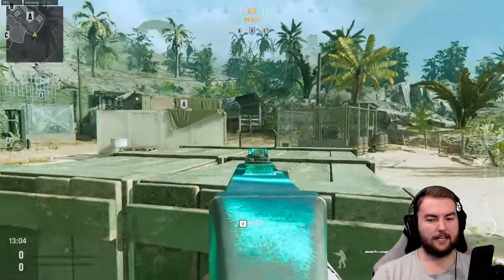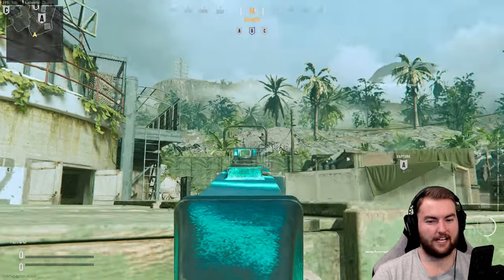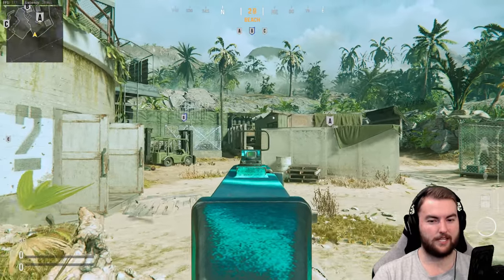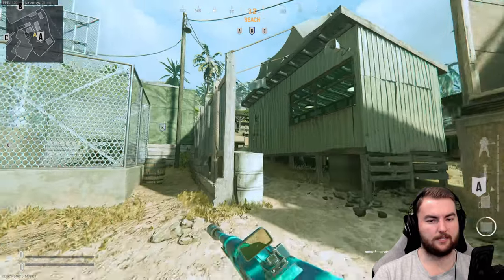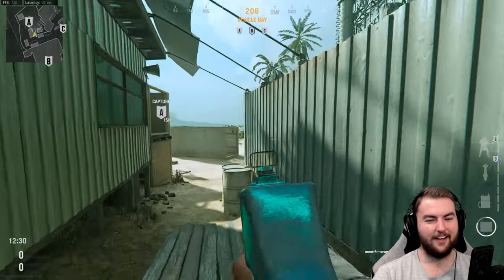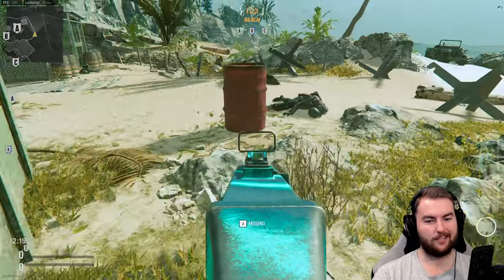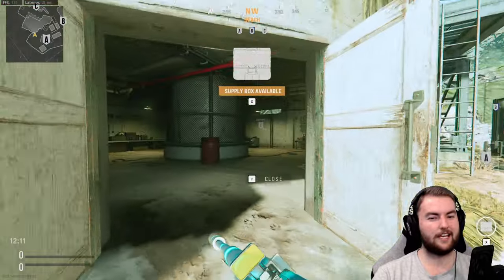Another spot we haven't covered yet is back here on these boxes. You can use this to control the A flag more easily — you can shoot people coming over the top, though it doesn't happen super often. You can also shoot towards the B flag building as people come down this lane, and you have decent cover back here. It's very easy to hold the A flag from here and see back towards the truck area. Be aware of the explosive barrels placed around this area — they're positioned so people can't really camp here for long. If you walk into this area, blow the barrel up first so you don't get taken out by it.